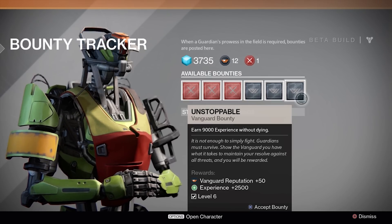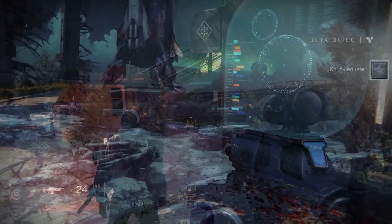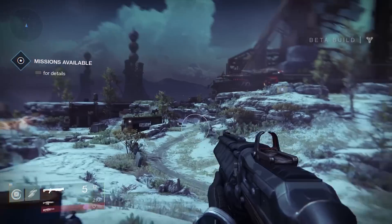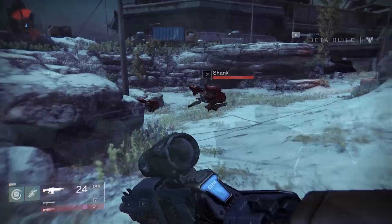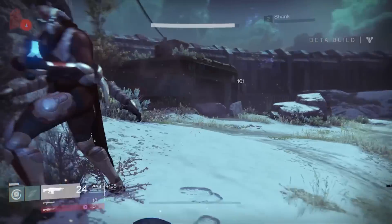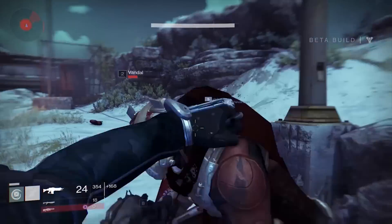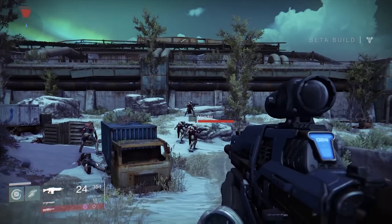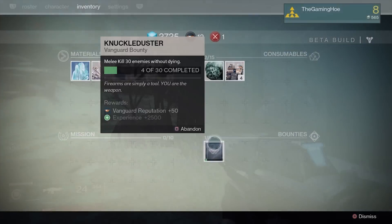Another way is to go over to the bounty tracker and choose one of the bounties — it's kind of the same sort of thing. I chose the Knuckle Duster bounty, which is to kill 30 enemies with your melee ability. You just have to go around and kill them one after the other without dying. You can also shoot enemies in between — you just need to kill 30 without dying. You can see it tracks your progress.